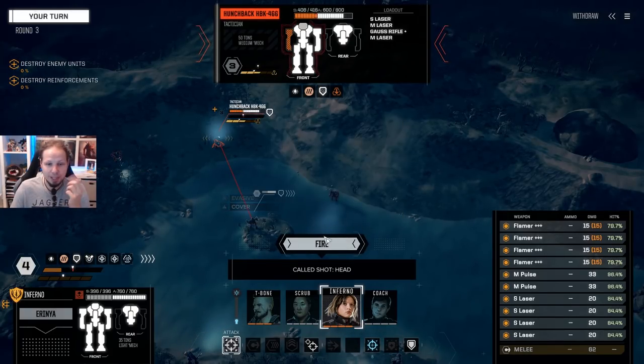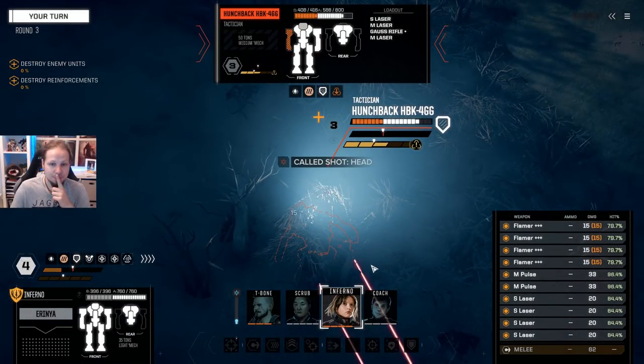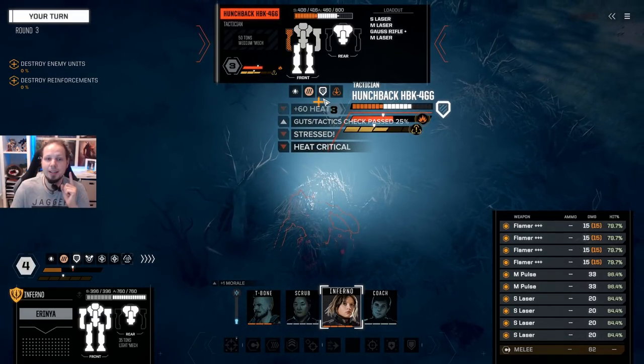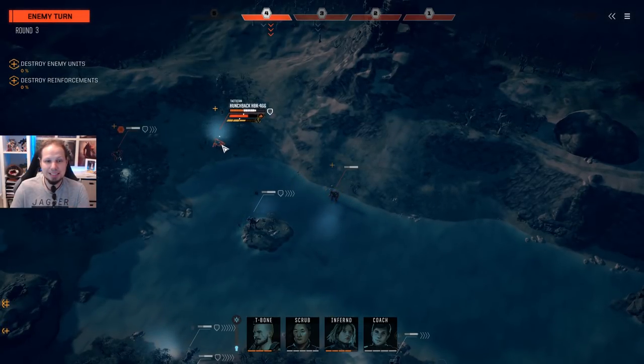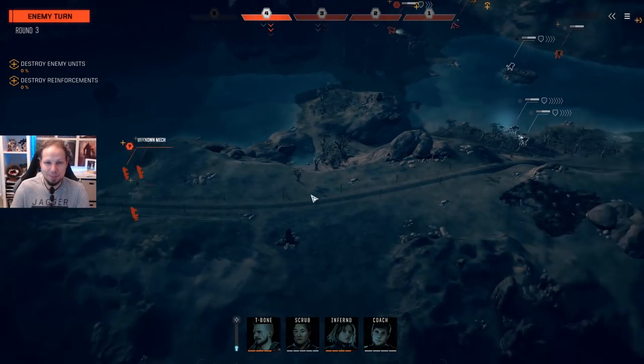I have to reconsider everything. I completely have to rebuild a lot of my builds — that's not good. So I guess we make the cold shot against the Hunchback. We have to — I don't want him to stand up again. That completely changes my pace here. I go for the headshot, but I try. I didn't get it, but we got some heat in there and he is stressed. That doesn't do anything to his Gauss Rifle — the Gauss Rifle is more or less heat neutral. Still, we got something done. And more mechs are closing in from the side.